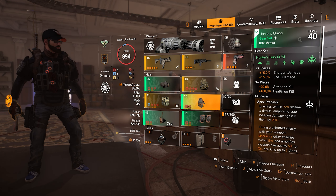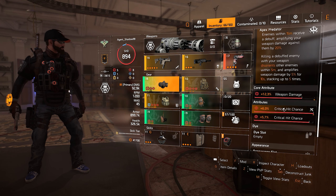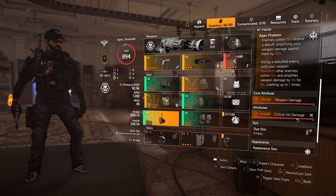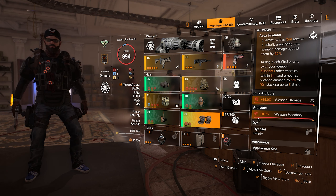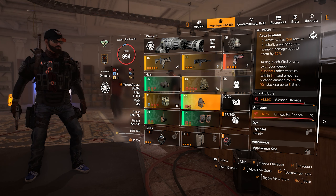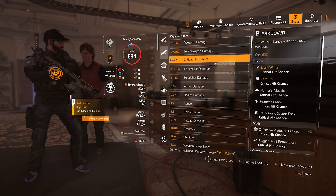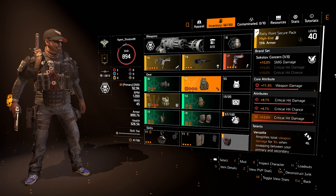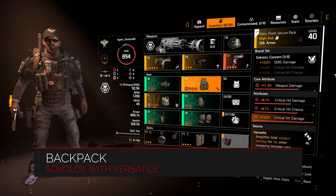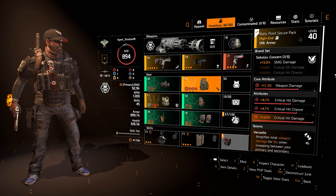Now onto the gear. I'm running a four-piece Hunter's Fury set, and I chose the mask, knee pads, holster, and gloves as my four pieces. These all have weapon damage rolled as the main core, and crit hit chance and crit hit damage where needed. I have crit hit chance and crit hit damage on the mask, and I'd put crit hit damage and crit hit chance on the others as long as it gets me to that 60% crit hit chance cap on the SMG and close to 50% on the shotgun.